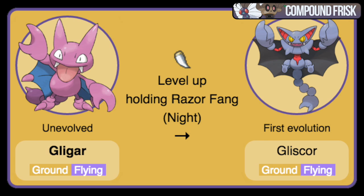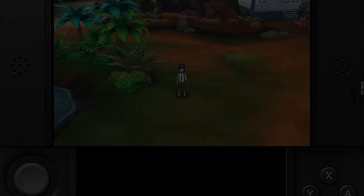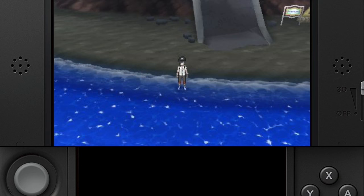The Razor Fang — this is going to be very similar to the first item that I listed. Bruxish holds the item. On Route 13, 14, and 15, he has a 20% encounter rate, so save and soft reset till you get it.